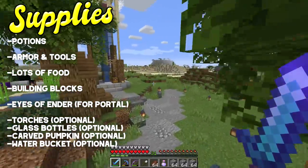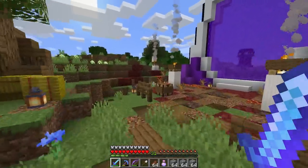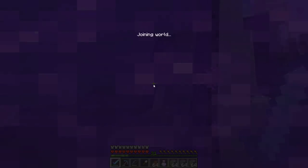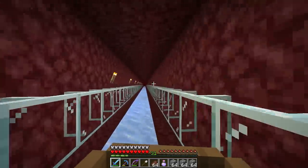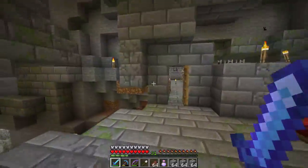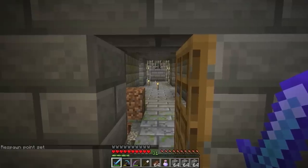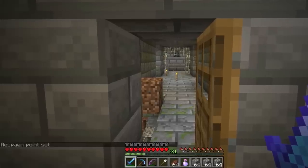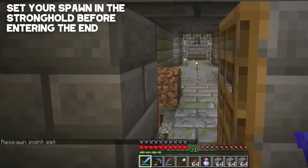I think we're ready. We need to head over into the Nether and zoom over to the stronghold. We found the stronghold a few episodes back and linked it up to the Nether hub, which is very nice — it'll make it easy to go in and out of the End after this fight. Quick tip: you should definitely set your spawn in the stronghold before you go into the dragon fight, just in case. Make sure you do that.